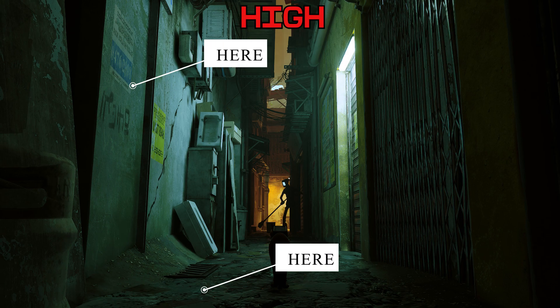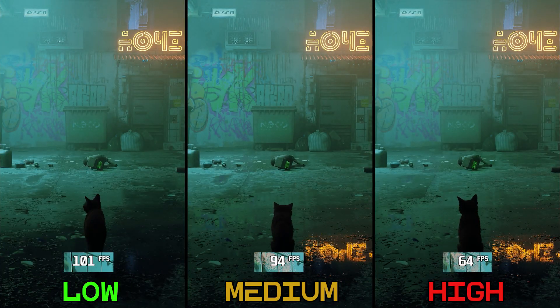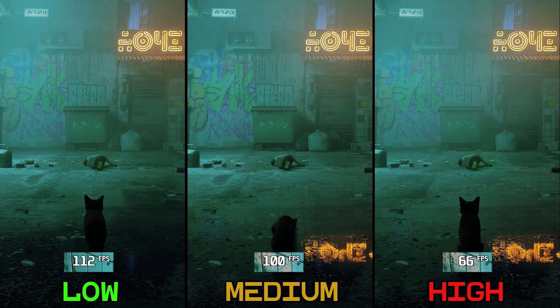Effects quality also appears to control the quality of shading. Having control over so many things comes with a big performance impact — going from low to medium drops FPS by 9%, but going to high is a big 38%. During gameplay, the only thing you'll really notice are reflections, so in my opinion, medium is the best option.